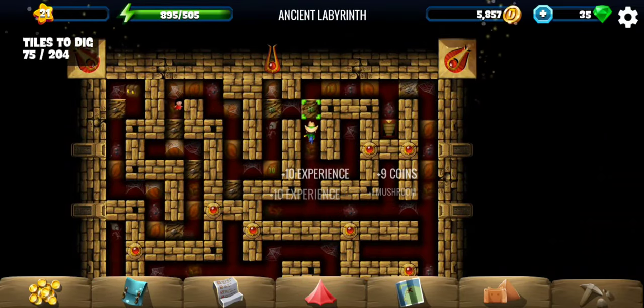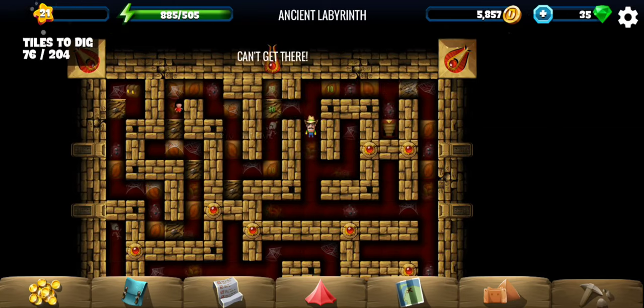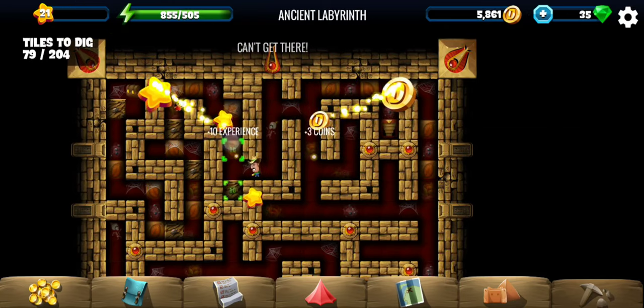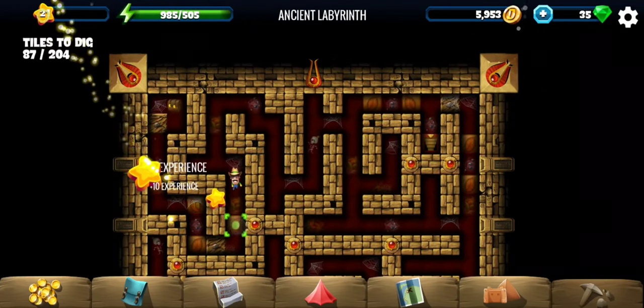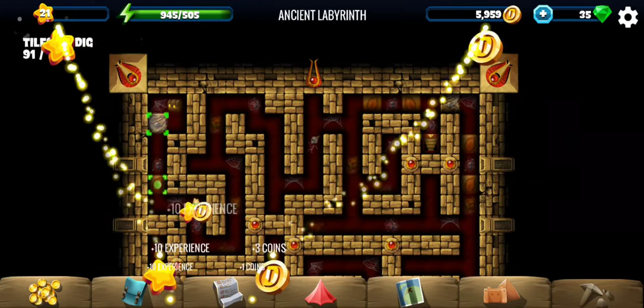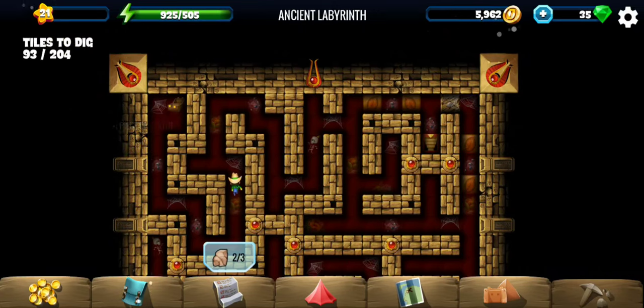Looks like all of the tiles are 10 energy in here, and the total requirement is not too high. So 2 out of 3 — yes, that chest also had one of the statue pieces.